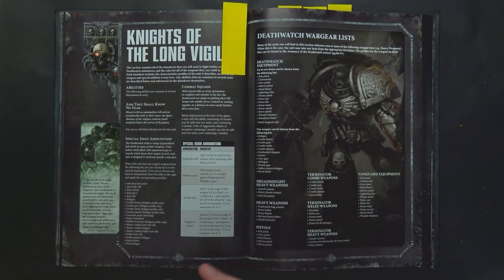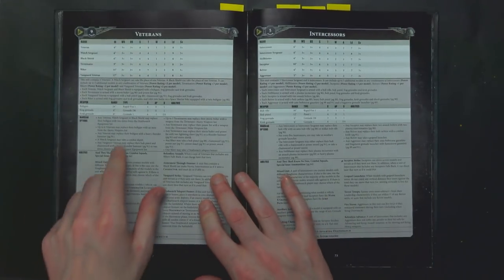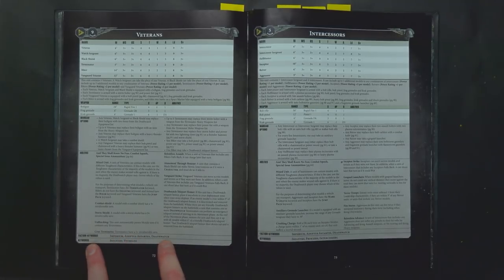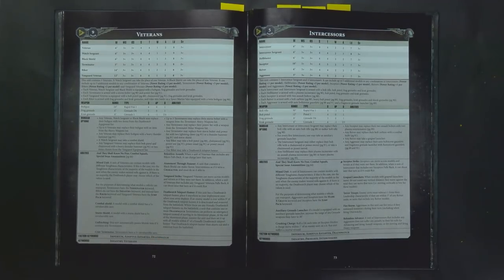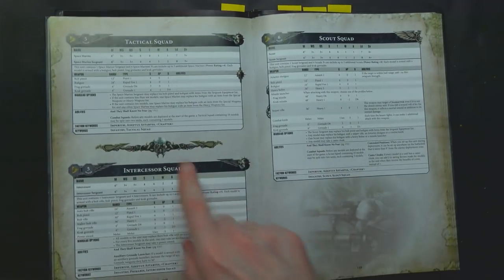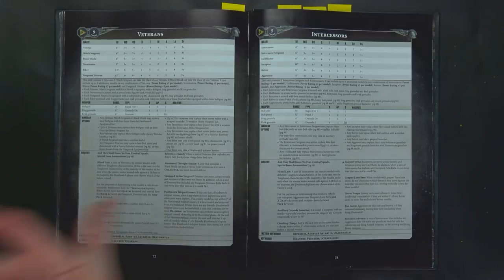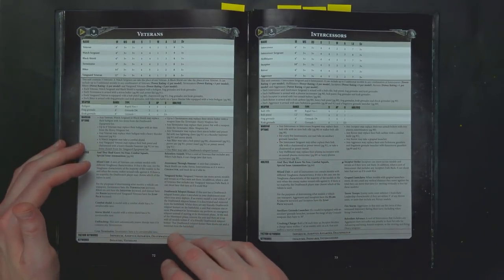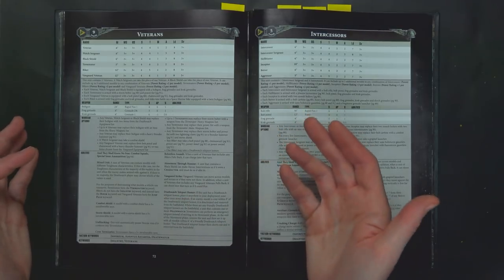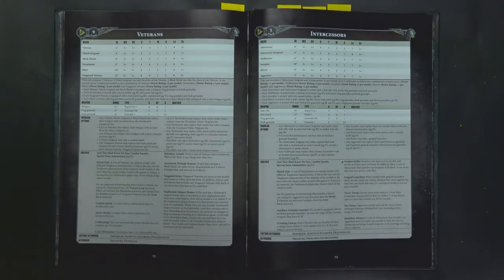The second thing you really need to know, because until it gets notated by Forge World, is the faction keyword. The faction keyword is going to be Imperium, Adeptus Astartes, and Deathwatch. But notice Deathwatch is conferred — it's not the bracket chapter faction keyword that we saw with some of the other Marine releases. So you can't just plug and play anything you want. What this means is that in theory you can't buy a particular unit from Forge World from the Imperial Armor Index and just shoehorn it in. Unless they change the wording, you can't just buy a Leviathan and shoehorn it in unless they specifically say it works for faction keyword Deathwatch. So just be aware of that before you go getting hyped and start making some big purchases with those hobby dollars.